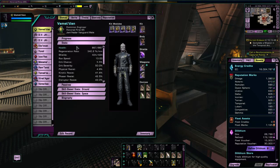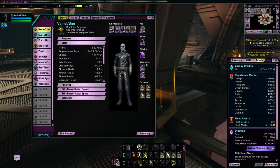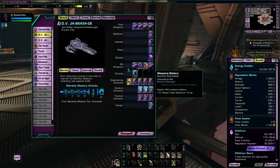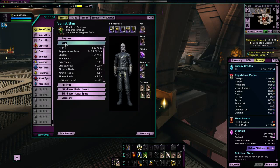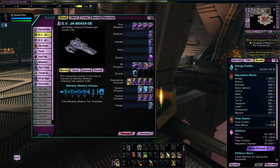My end-game build — particularly for space — is going to consist of a number of reputation items, particularly consoles, along with fleet gear. Once I have these all leveled up I will start making purchases within the various different reputations for whatever gear I want. It will be a mixture of fleet and reputation gear, probably with some story gear and maybe the odd piece of crafted gear as well.